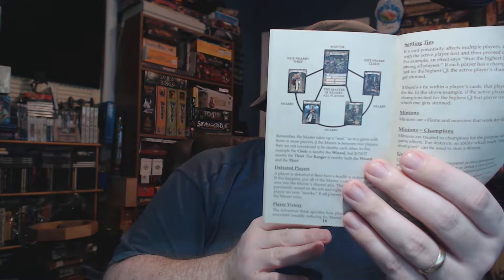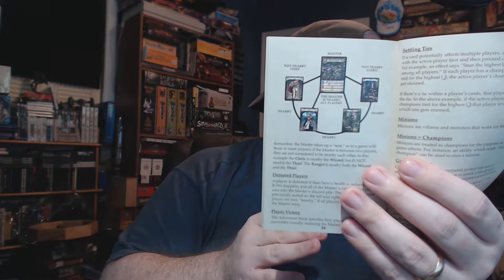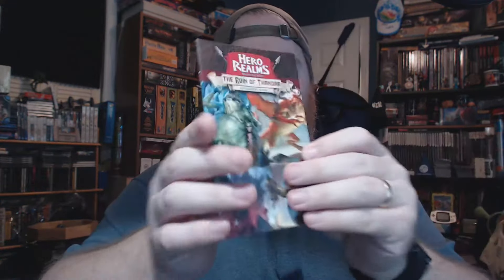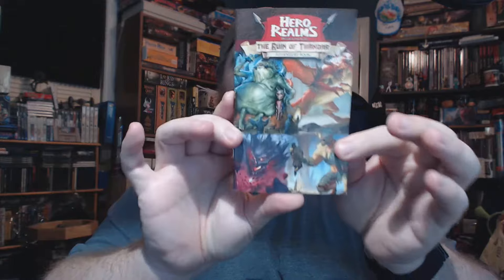It's mainly text — there's not a lot of graphics in here, but it does show some diagrams. So you can see the Thief, what's nearby, what's not nearby, and stuff like that. And it shows skill trees, because there are skills that you can obtain during this.